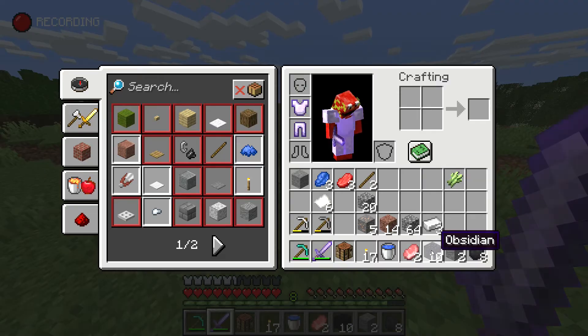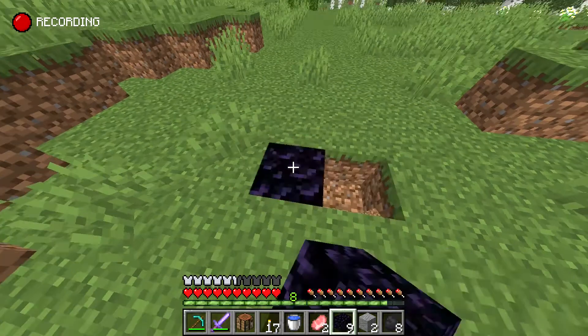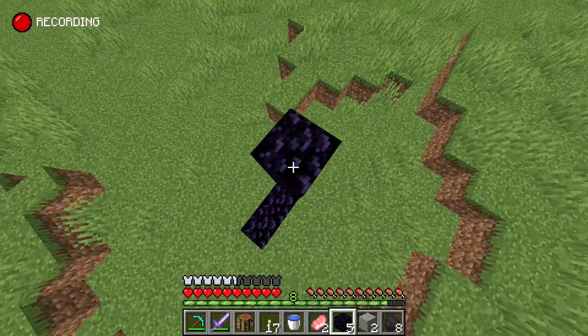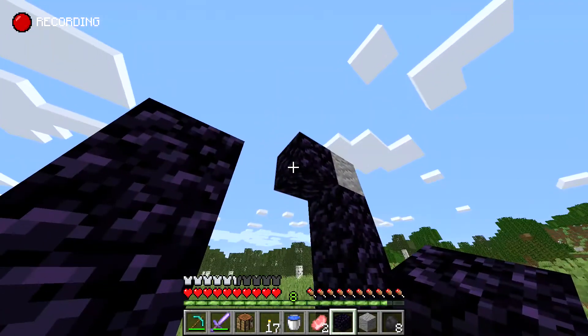You still have 10 obsidian left, and you're going to build a portal with this. Destroy 2 blocks in the ground and place your obsidian in it. Now build 2 pillars on these spots which should be 3 blocks high. On top of there, place a block and finish the portal with the last obsidian.